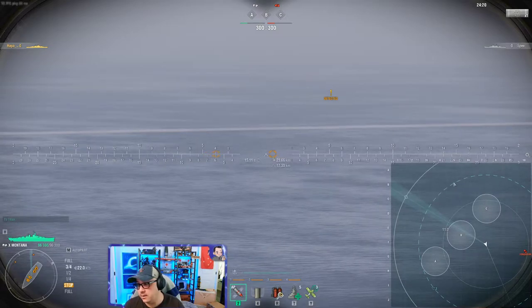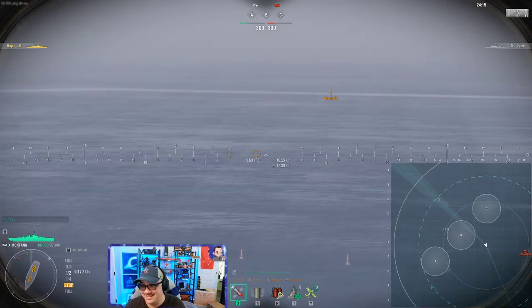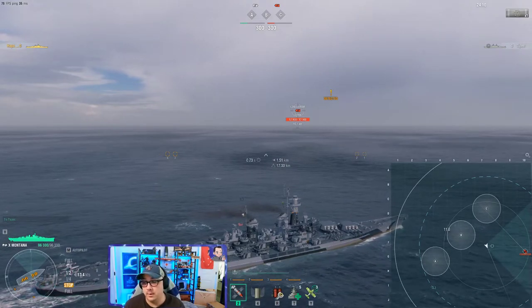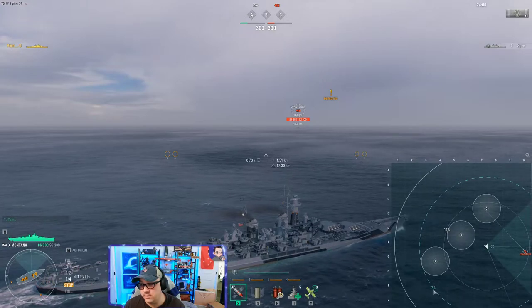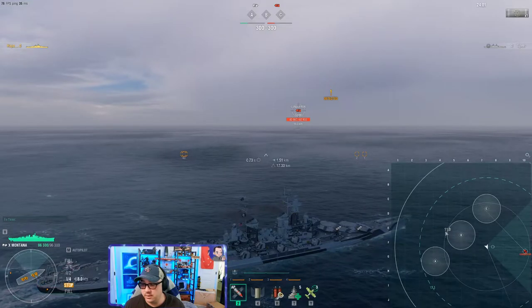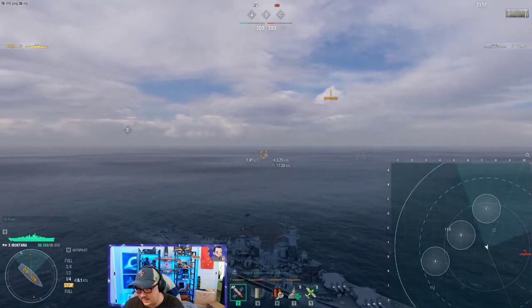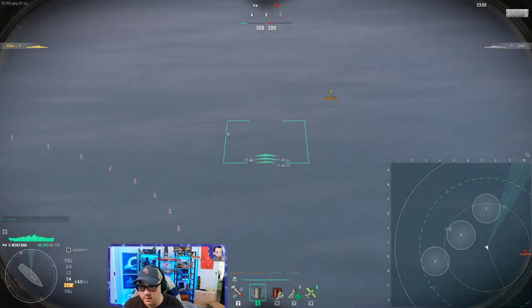The outer dashed line is your ship detection range — when your ship is detected by another ship, that's the range. You'll see the ranges listed on the circle itself, for example 17.3. The inner circle is one of the latest additions to the game: your airstrike ability, specifically for dropping depth charges on submarines.